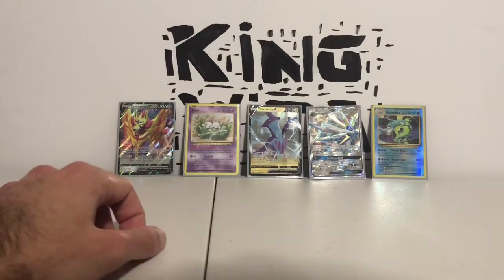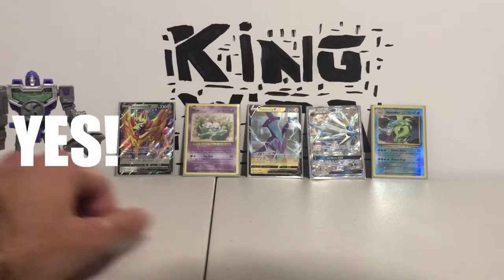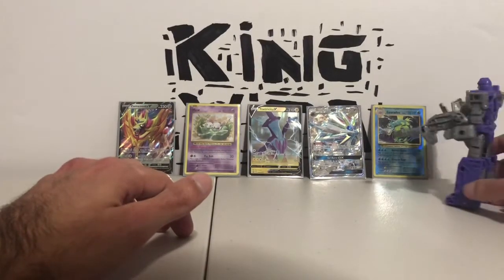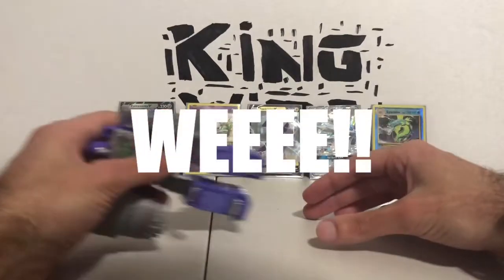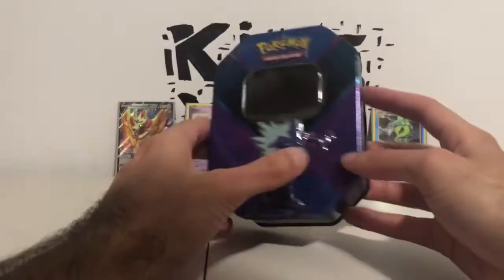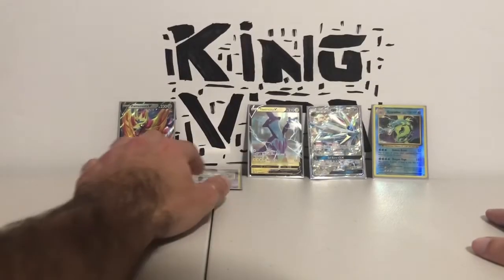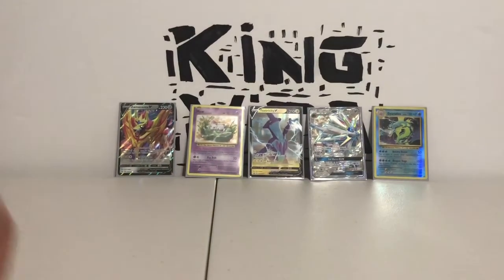Those are some amazing pulls — anything else you want to add before I end with these amazing pulls? Which one's your favorite? You like Gyarados? That is so cool. But yeah, that was my entire unboxing of the Toxtricity pack set. And this is King Vita saying — stand up Mew, stand up Mew, stand up — Mew, laters!